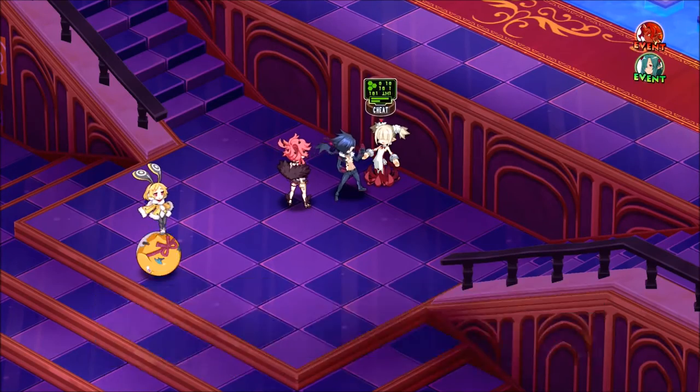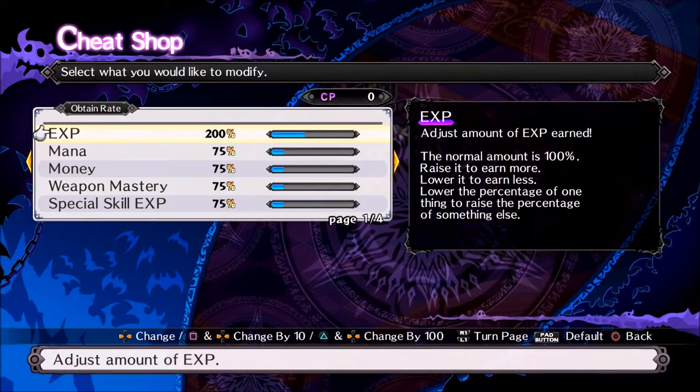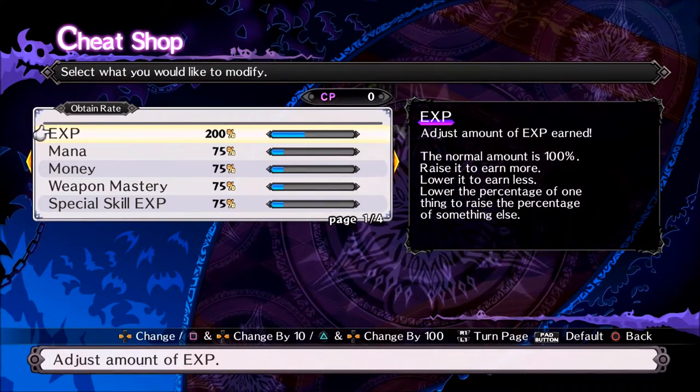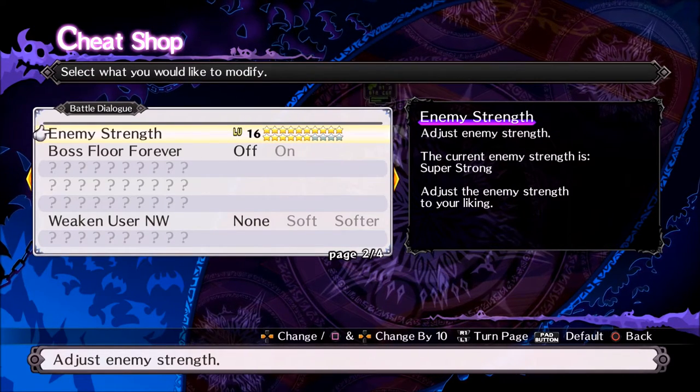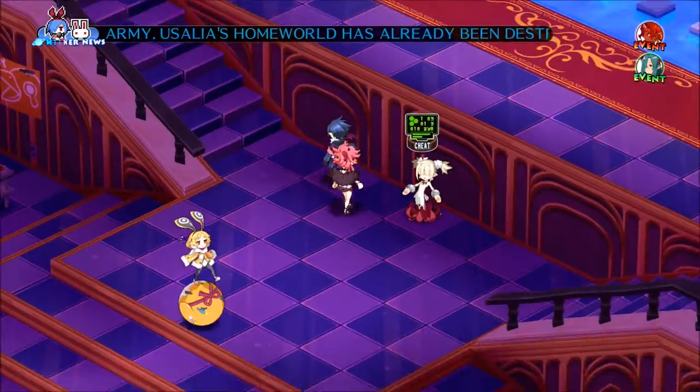So here we go, let's have a look at the cheat store. I've got XP set to 200, as I just said, you can do that now. And enemy strength needs to be 16 stars — no more, no less. 16 is the perfect number.